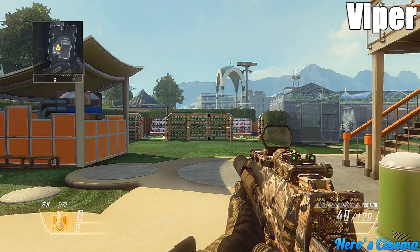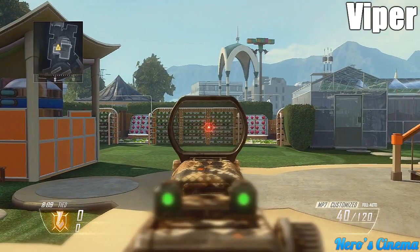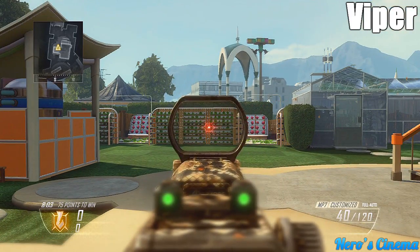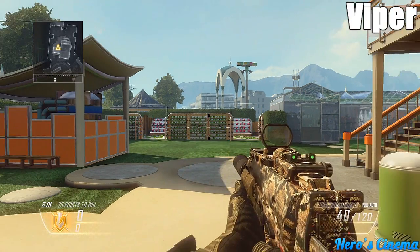Next one is Viper — it's kind of a snakeskin camo. I've just never really been a fan of these brown snake-style camos, but I really, really like the reticle. The reticle is probably my favorite out of the new DLC.